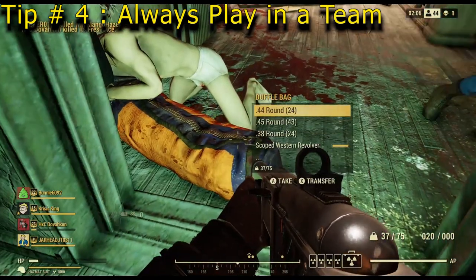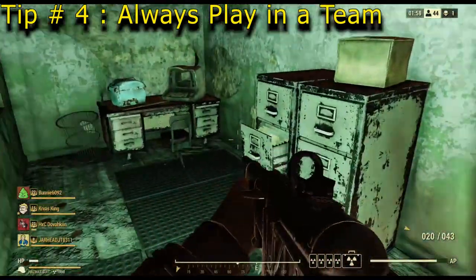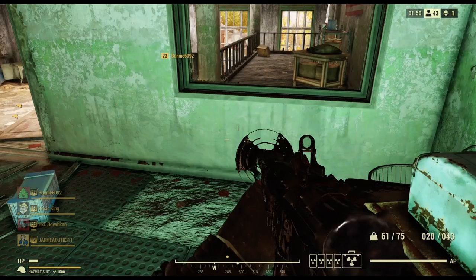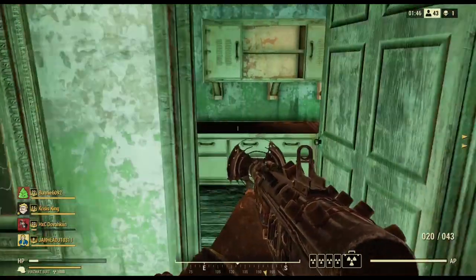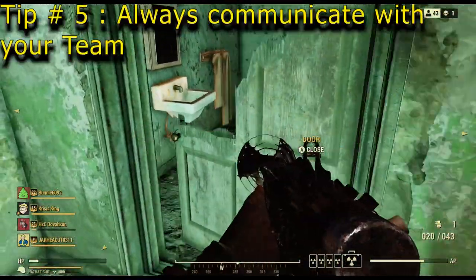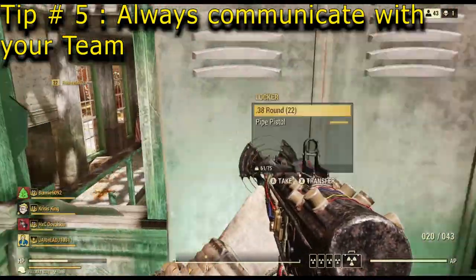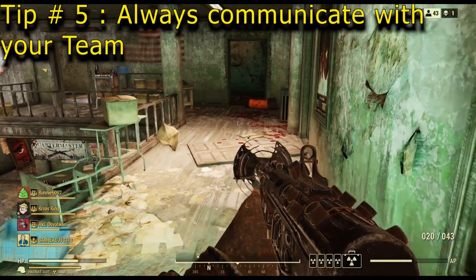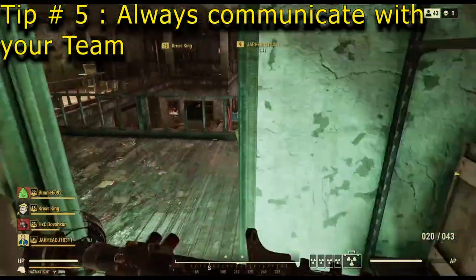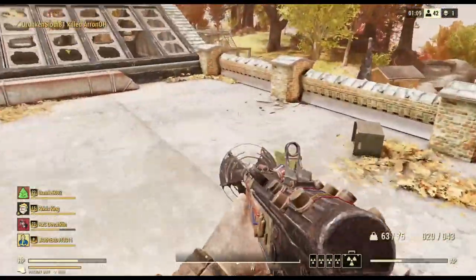Even if it's just one other person you can talk to in a party — or better yet, two or three so you have a full team — that is the best advice you can have for winning one of these games. If you're playing with randoms who you can't talk to, you're all thinking different things and it's hard to play as a team. In this footage it's myself (HXC Dovahki), Crisis King, and Bunny6092 — me and two friends playing together. The fourth player is not in our team, which creates issues later. Playing together helps — sharing Stimpaks, dealing with radiation, everything.